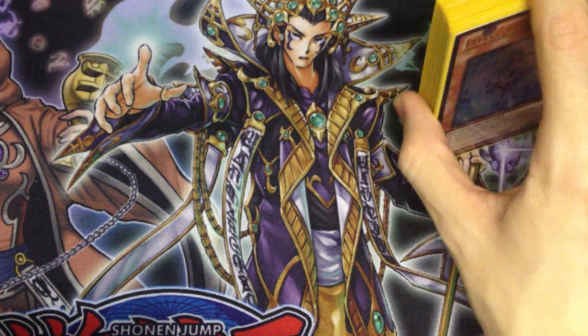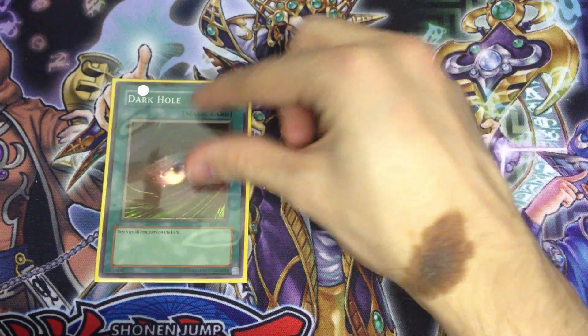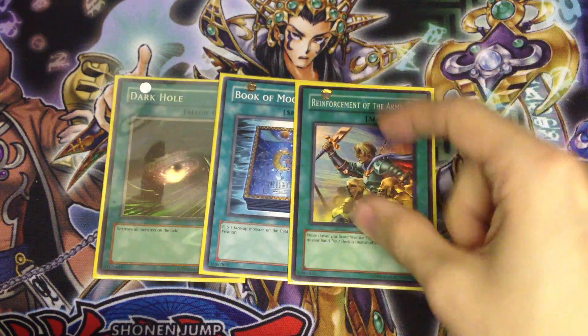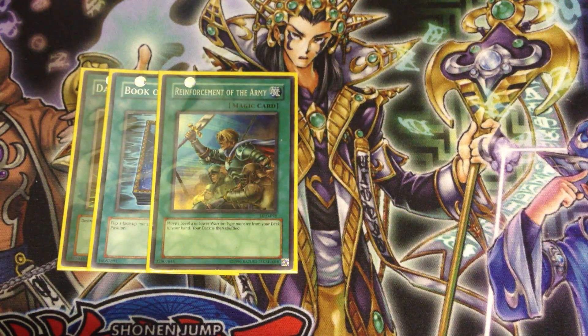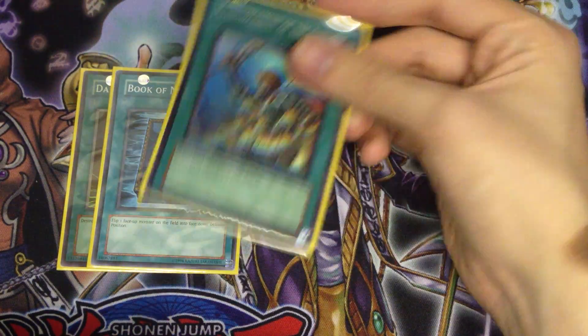That's a monster lineup I'm happy with. I wouldn't recommend playing more monsters than that — I found it getting a bit cloggy. I was playing two Veiler, two Maxx C, and fewer Spelltraps, but I prefer the deck this way. For our one-off spells: one Dark Hole, one Book of Moon because this card is incredible at the moment, and one Reinforcement of the Army to search out our Spellstrikers and our Messingalato for the Mofulu play if needed. I wouldn't play ROTA if you don't play the Spellstrikers or Marauding Captain.